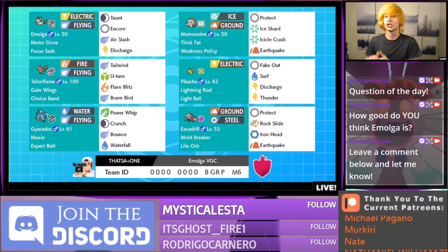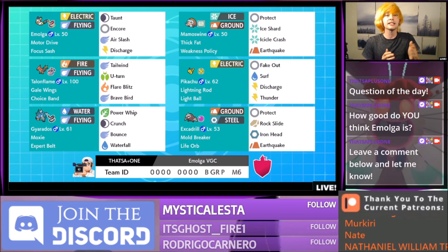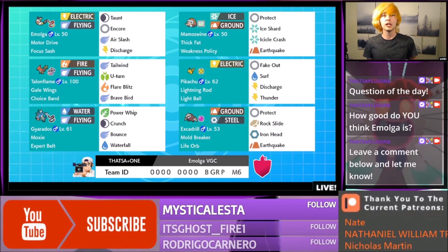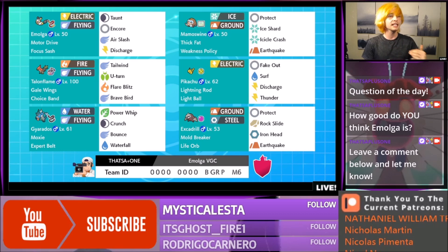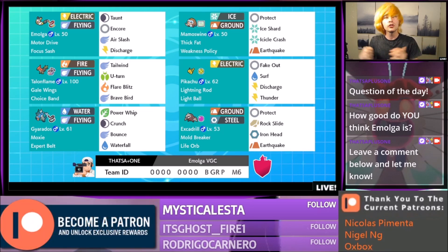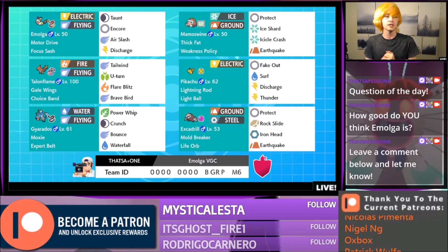Taunt and Encore are very uncommon. You see a lot of Pokemon just get Taunt or just get Encore, and even the ones that get both usually don't have an above base 100 speed, so that makes Emolga super premium. To pair with Pokemon like Mamoswine, we can go EQ Discharge. To pair with Pikachu, we can go Discharge and activate our Pikachu's Lightning Rod, and slam in super strong Light Ball Boosted Max moves. To pair with Excadrill, the same EQ Discharge combo.